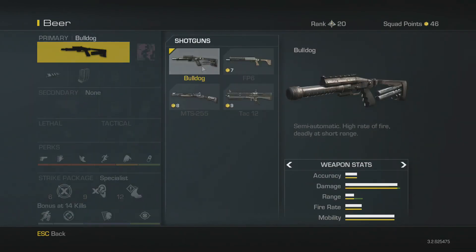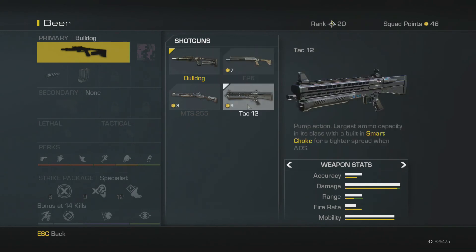The Bulldog is a semi-automatic shotgun with a high rate of fire. It literally does what it says on the tin - it is deadly at short range, however it's still okay at medium to long range, and by medium to long range I mean in shotgun terms, not literally across the map. The damage does drop off at a considerable range but for a shotgun it is pretty decent, and I will show you in the gameplay coming up in a minute.